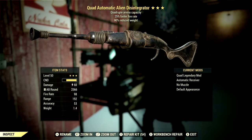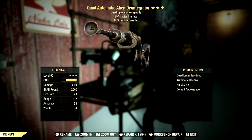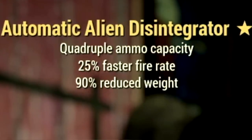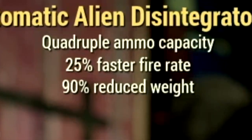Starting off for the weapon, this is our 3-star legendary Alien Disintegrator that we're using for the video, and we will be testing it with a full health and a low health commando build. The main legendary effect is the quad effect, which is quadruple ammo capacity, has the 25% faster fire rate, and it also has a 90% reduced weight.